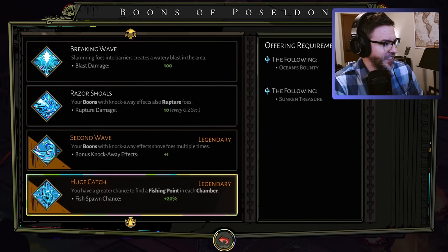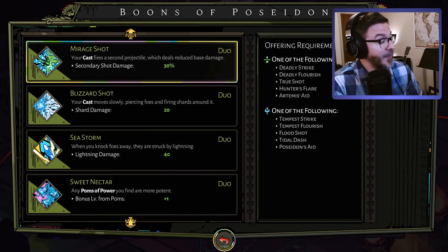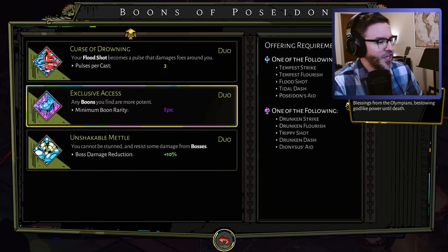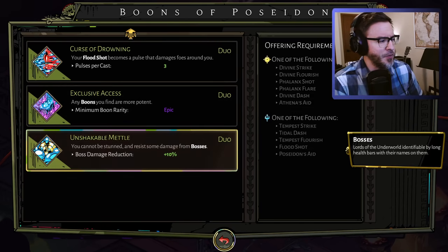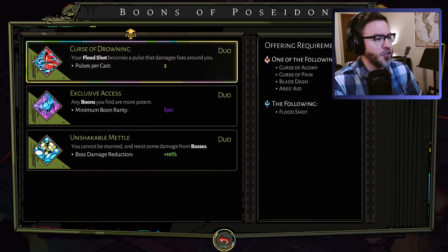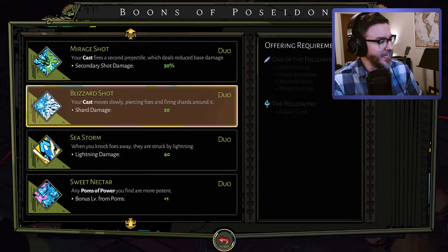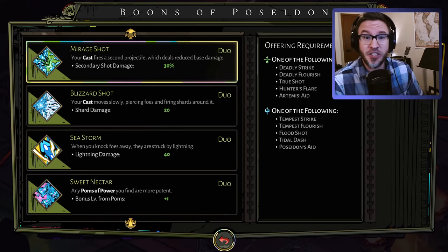So you need one from each of those lists in order to get the legendary. Huge Cast has a requirement as well. If you're looking for those fish, if you're trying to farm, that is a great choice — fish give you lots of stuff. And then all the duo boons are listed. Oh my goodness, this is so huge. Before we just kind of had to experiment and guess, and if we didn't see it for a long time we'd think it wasn't eligible, but they'll show you all of these combinations. I'm not sure how many experienced players have seen this either — it took me a while to realize it was here, but it is incredibly useful.